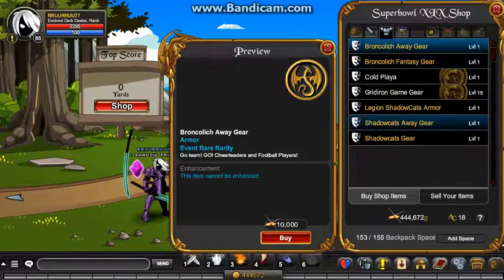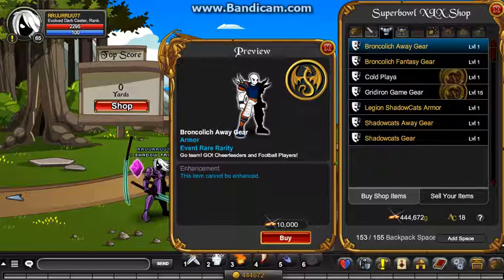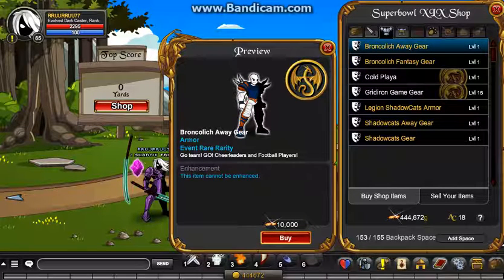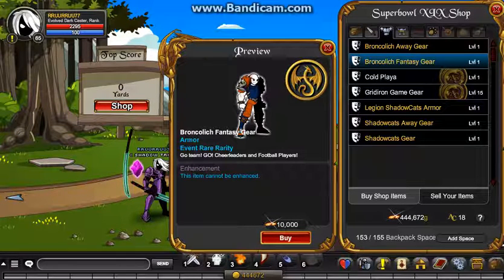And then here, all this nice rare stuff, except for one of them. So, Bronco Lich Away Gear and Bronco Lich Fantasy Gear. As you can see here on the shoulder blades, it has spikes. And then on this one, it's completely different - it doesn't have spikes, it has skulls and some fur around it. And these will be going rare. Bronco Lich Away Gear is member, and then the Bronco Lich Fantasy Gear is member.